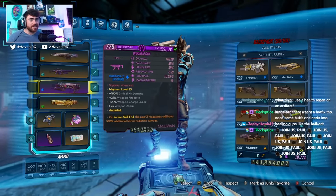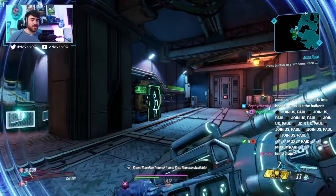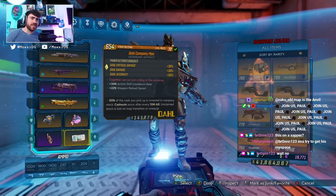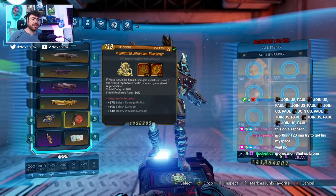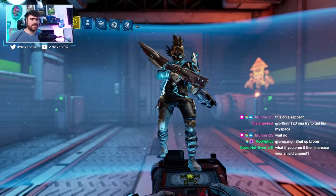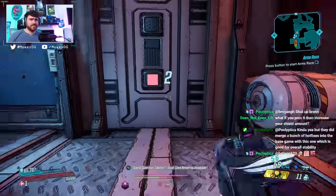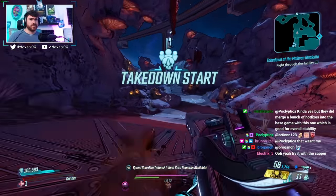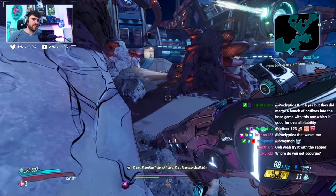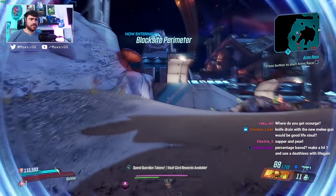Even though this is pretty nuts, you do have to constantly keep up that lifesteal. I think maybe this could work well with the Crit — if you can keep up the lifesteal, the Crit has that inherent lifesteal, so maybe this will work a little bit better. So we're going to do another run with the Crit and see if we can keep this up better. Also, this could work with the Sapper — no, actually, because Sapper will go to your health, not your shield. We need Bloodletter to get the regen to go to our shield.